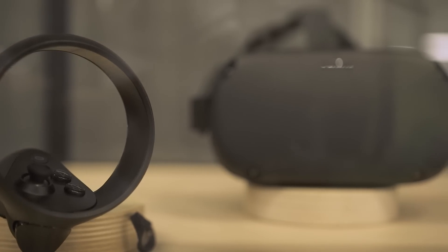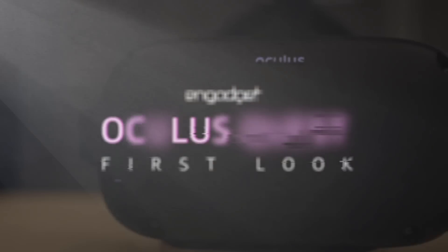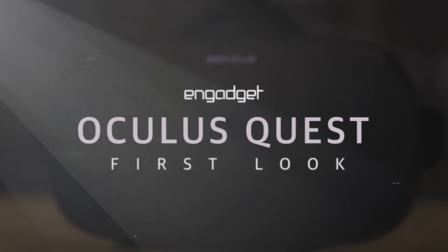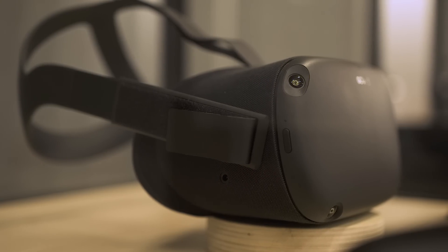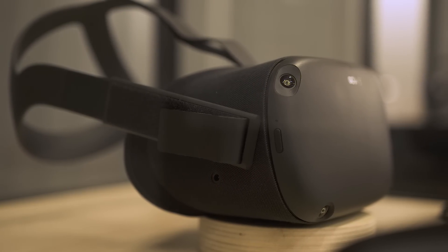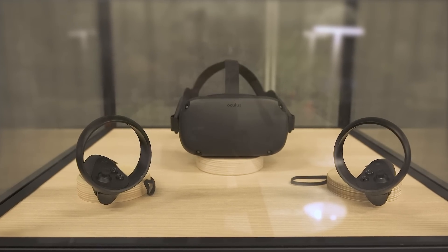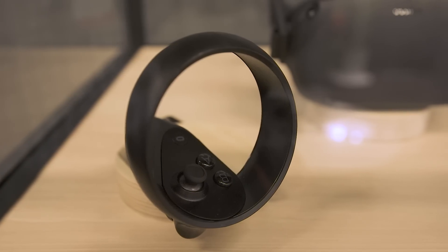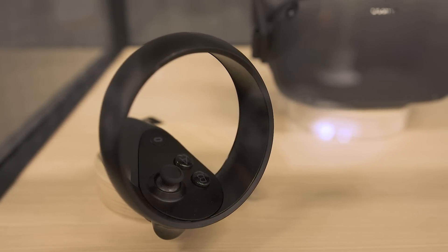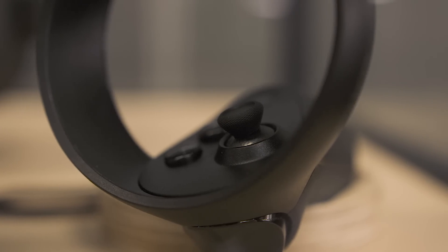At Oculus Connect 5, Oculus released its most powerful all-in-one stand-alone VR headset yet, the Oculus Quest. Previously called Project Santa Cruz, the Oculus Quest is essentially a Rift-compatible headset without the need for a computer. So while the Oculus Go doesn't need a phone, the Oculus Quest doesn't need a PC to run — meaning it can run Rift-compatible games without a PC. Just like the Rift, the Oculus Quest has two touch controllers and six degrees of freedom.